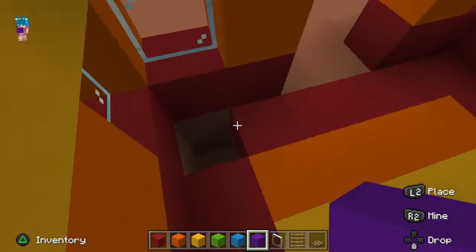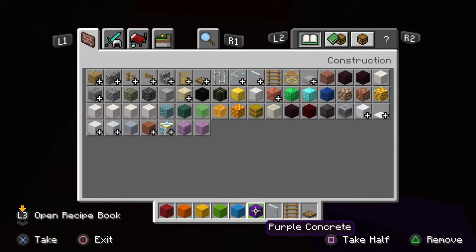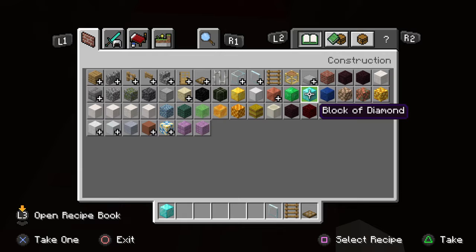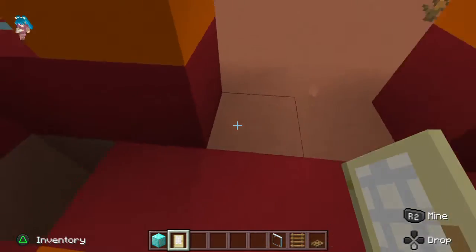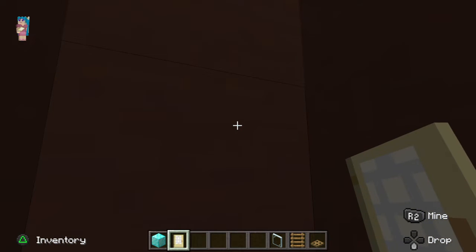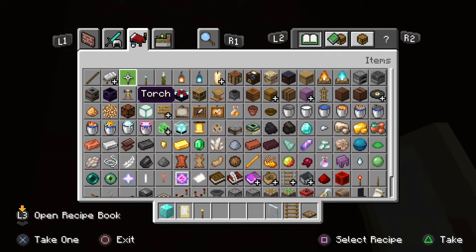That actually looks nice! Now for the secret base - since it looks pretty boring, let me get rid of the blocks and get the other things I need. I also need diamond for the wall and a door for the house. This one looks nice so it can be more fancy. Let's put the door first. And also inside - I forgot about the torch. Here's a torch, and I would need a crafting table, a furnace, and a chest.